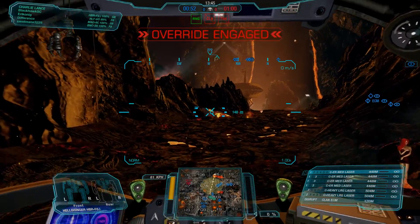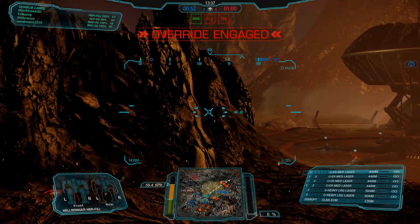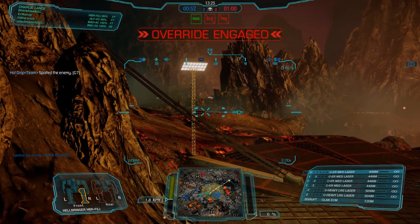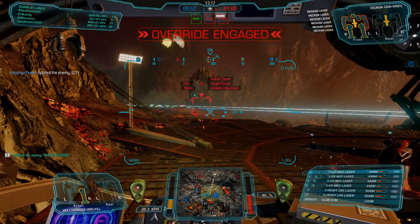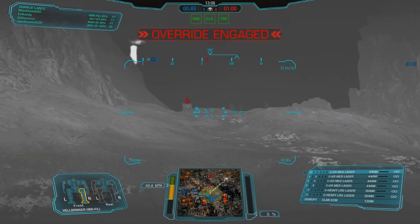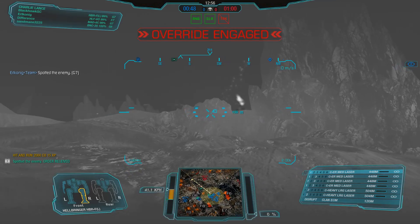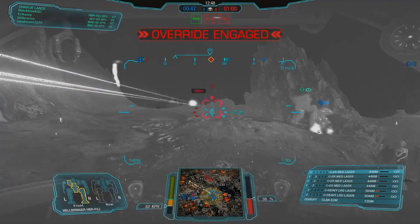I want to show you this match as a bonus — to show you how good this chassis can be on Terra Therma. When people take Laser Vomit builds they think 'oh no, I got Terra Therma,' but in reality the Hellbringer is really awesome on Terra Therma. Partly because the center platform's engagement area is around the ER medium and heavy large laser optimal range. You can shoot across the caldera using your ER medium lasers, and it's also a flat surface that provides a ridge where you can use your high-mounted lasers and often get really favorable trades. The terrain and engagement range actually matters more than the ambient temperature, so don't be afraid of this map if you're in a Hellbringer.